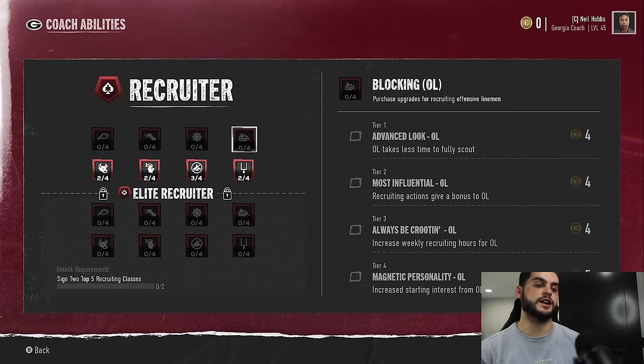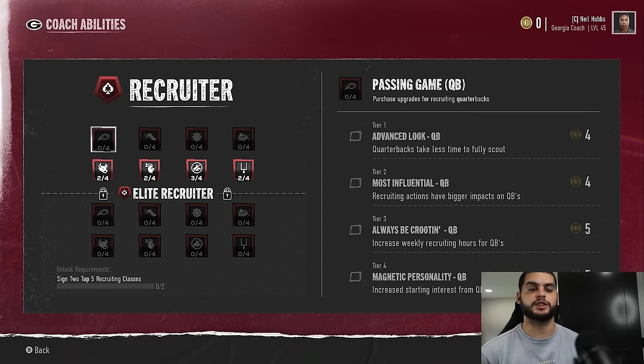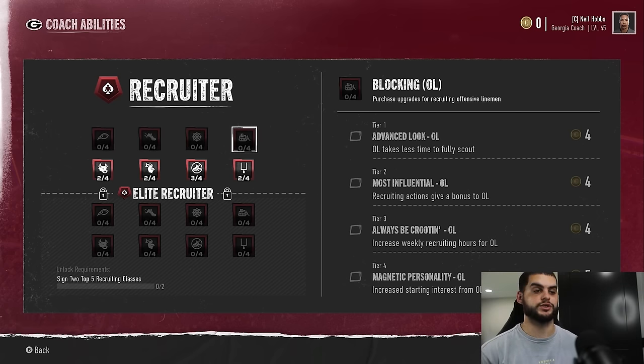Every year you're probably scouting close to 20 or 30 offensive linemen compared to five or six quarterbacks — that's literally five times more scouting. So it's critically important to buy recruiting packages on positions that have bulk players, like offensive linemen. If you reduce scouting time per player, you might scout 30 linemen for the cost of 20, saving 10 scouting actions. With a quarterback, saving on five instead of six barely matters — but with linemen you're effectively getting around 10 for free.